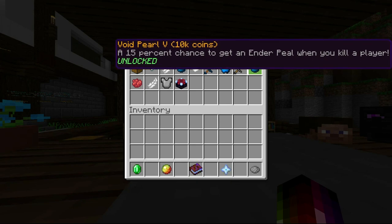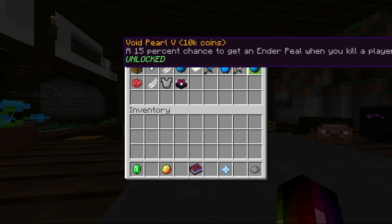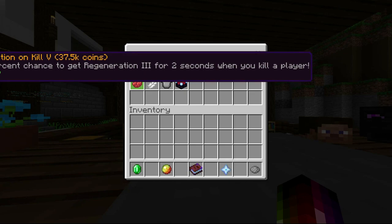Void pearl — so if you want more pearls and you're good at clutching and you've already got this, you might as well get this as well. Pretty good. Rejo on kill — this is a must have. It's just Regen 3 for 2 seconds when you kill a player. That is great so you don't get cleaned.